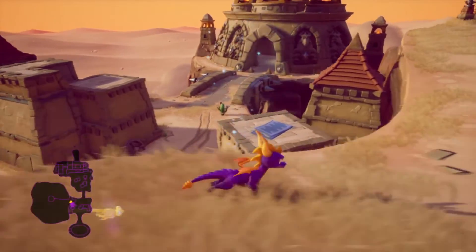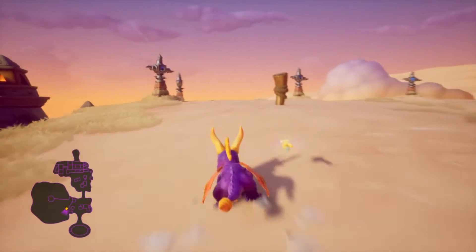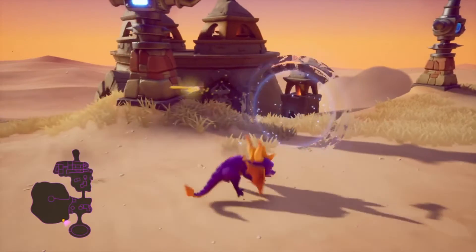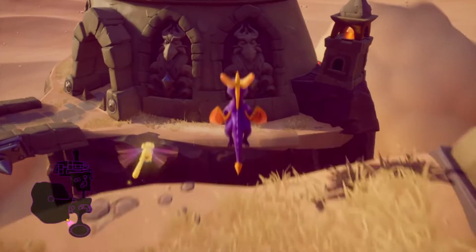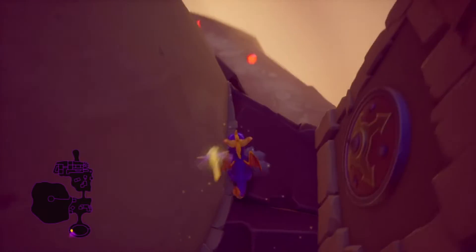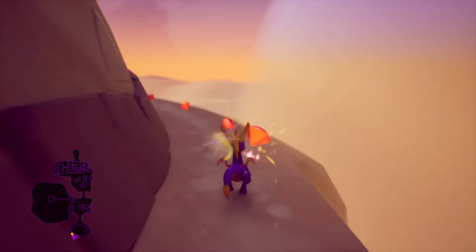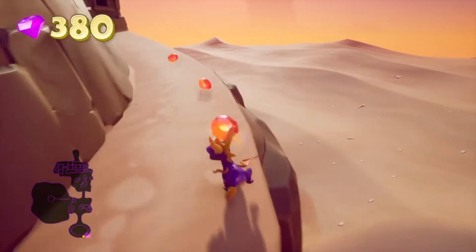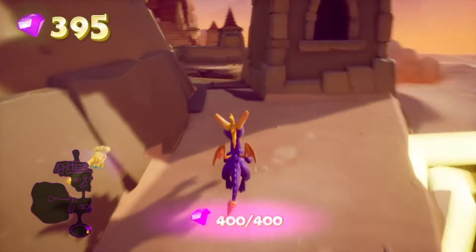I looked over behind this big castle off on the horizon and I didn't jump over there initially, but I felt like you could glide over there. I saw a little area, and that's the spot right here — you glide in between the little tower and the main building, jump back there, and there are the last few gems for that level.